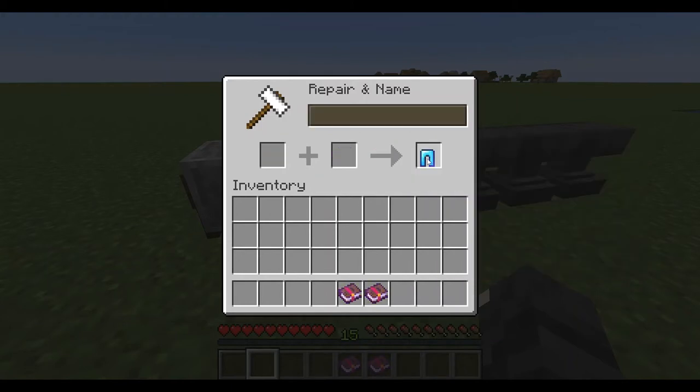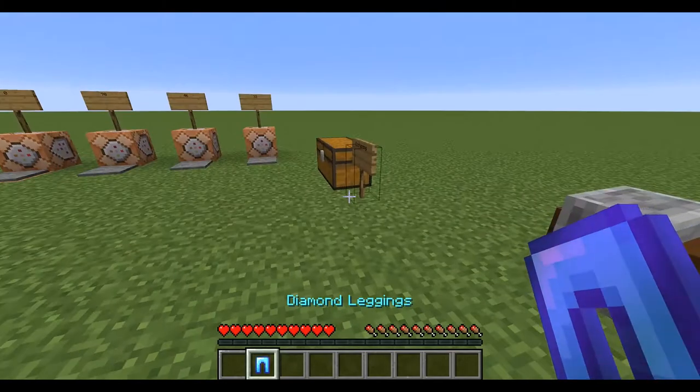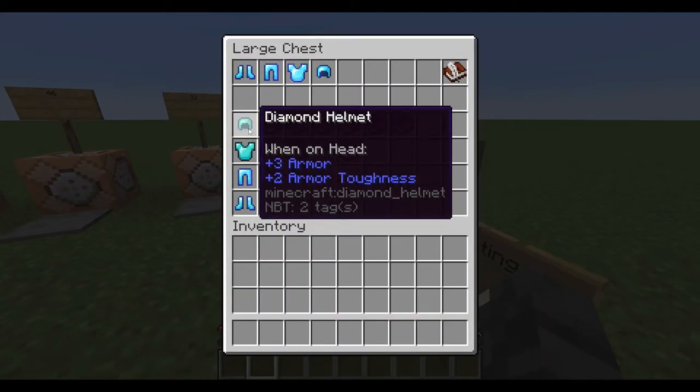Protection, then unbreaking. Same thing with the chestplate and helmet — first it's thorns. The helmet is 46 XP overall I believe.